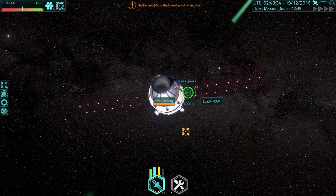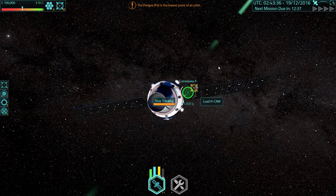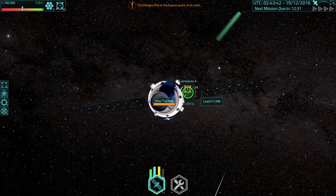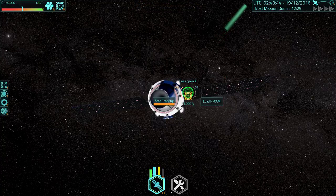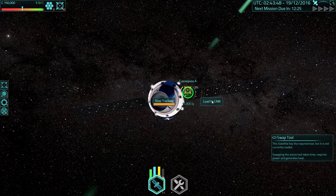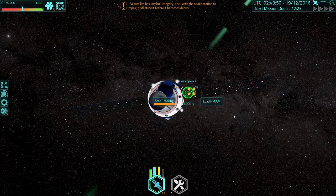All we need to do is click on here and track mission, and our ship will roughly aim at it, although our targeting computer is apparently absolutely garbage. So we'll need to do it ourselves with the WASD keys, which is not ideal — because you don't tend to put a big expensive bit of space equipment up into space if it's not working properly.